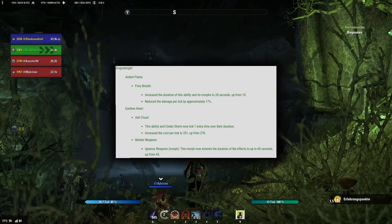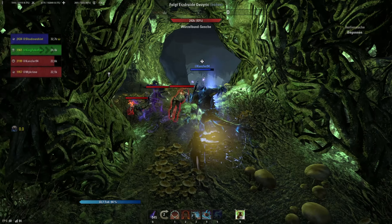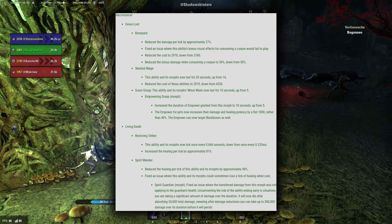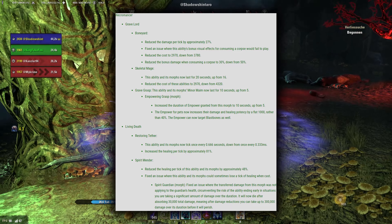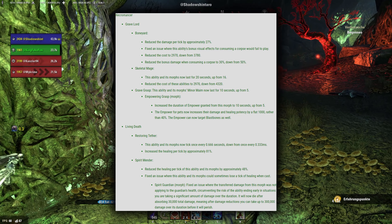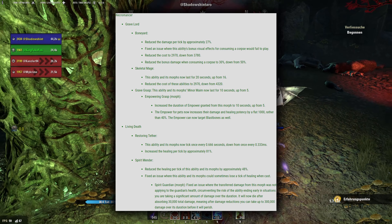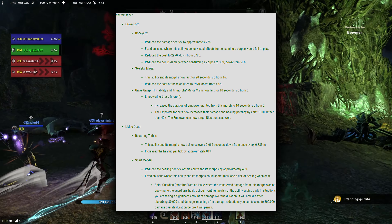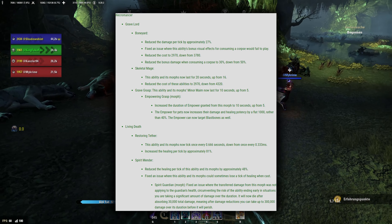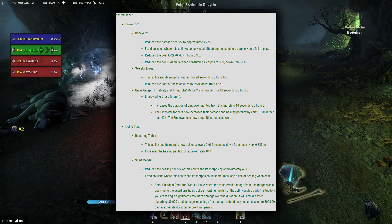For the final part of this video I will go over the specific changes for classes, weapons, and gear. First of all, the duration of many damage over time abilities was increased, usually to 20 seconds. For healers this is generally a good change, as it simply means less recasting to keep up support effects. This isn't completely consistent though, so I will go over all the important ones individually. Starting with Dragon Knight: Engulfing Flames now lasts 20 seconds — actually 24 with the Ardent Flame passives.